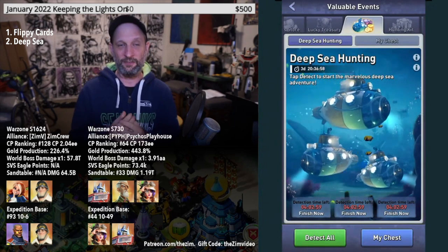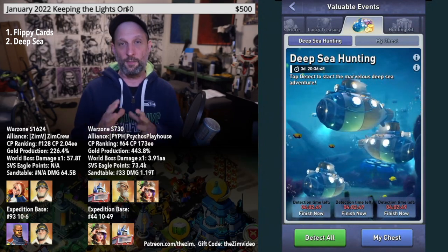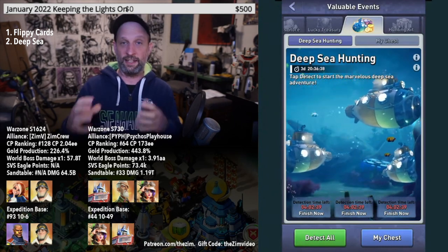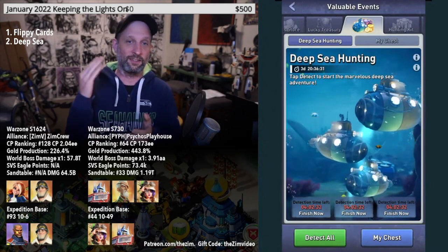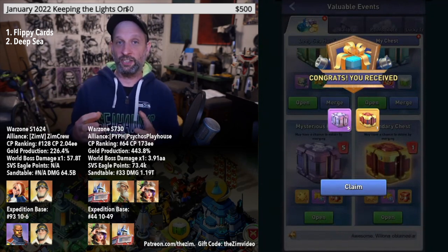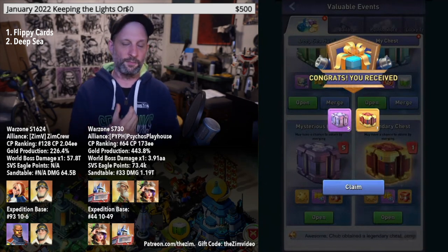Number two best way is the Deep Sea event. You want to open all the detectors, which requires saving up about 5,500 gems. To take the most advantage of this event, make sure you're not wasting any time when the detectors time out — they reset every six hours. I've actually set alarms on my phone and woken up during the night to keep resetting those detectors so I'm always gathering all the chests I can.